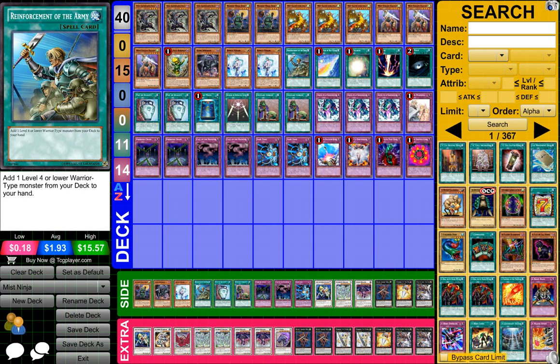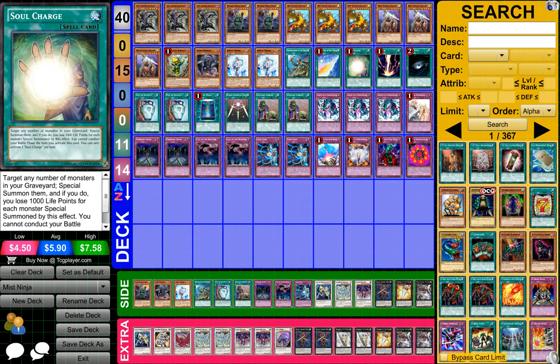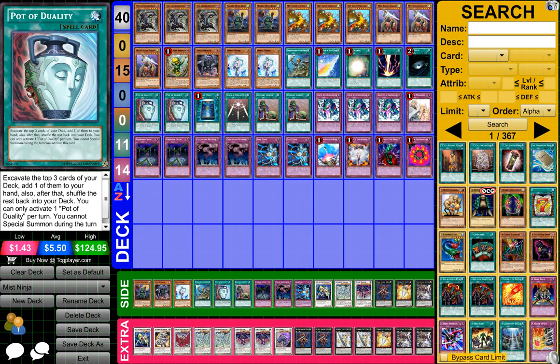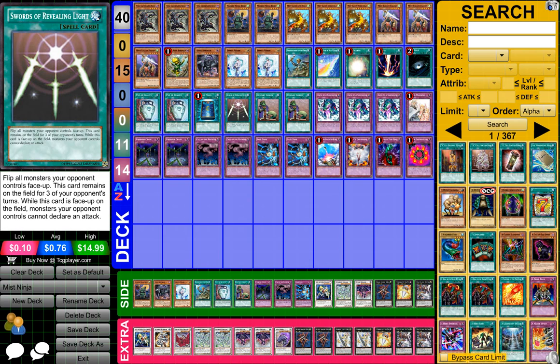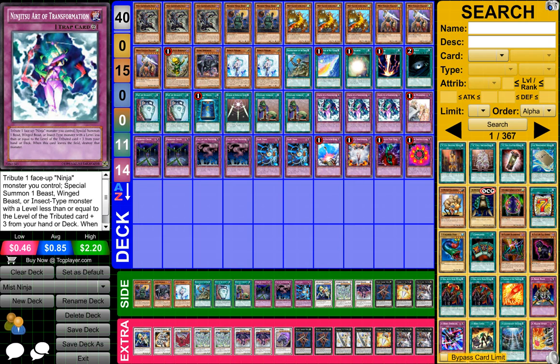One Reinforcement of the Army, one Divine Wind of the Mist Valley, one Soul Charge, one Raigeki, one Dark Hole, two Pots of Duality, one Book of Moon, one Swords of Revealing Light, two Upstart Goblin, and three Ninjutsu Art of Transformation.